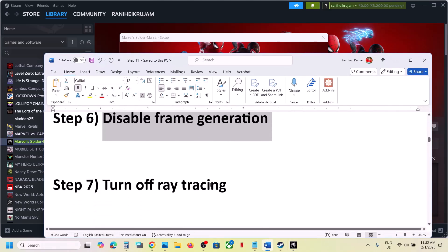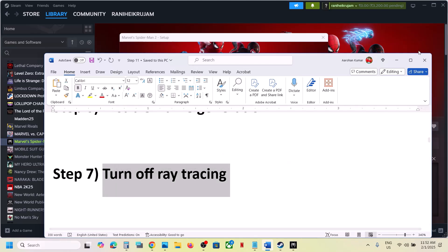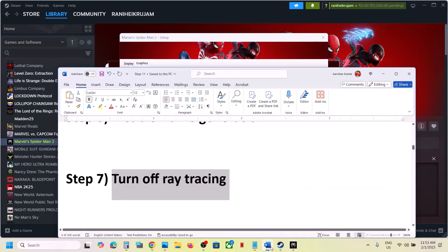If that does not work, turn off ray tracing — this has worked for many players. Go to Graphics, and for Ray Tracing Preset select Off, then click OK and launch the game and check.